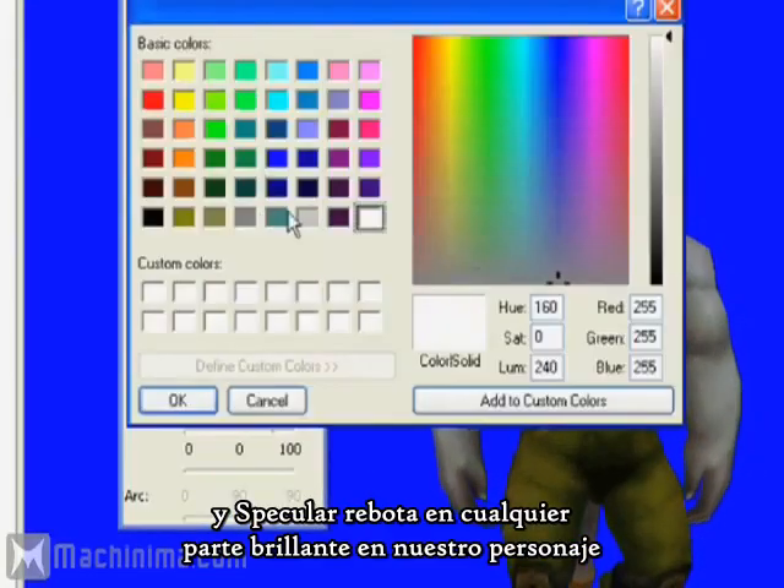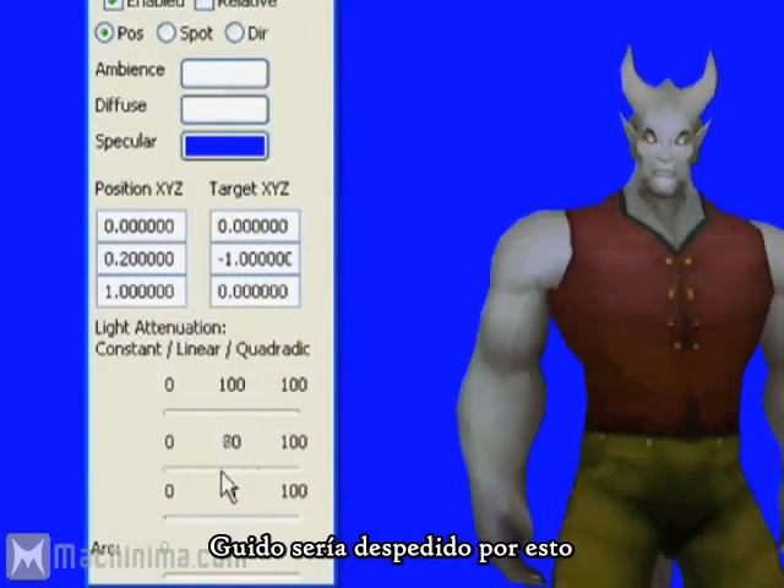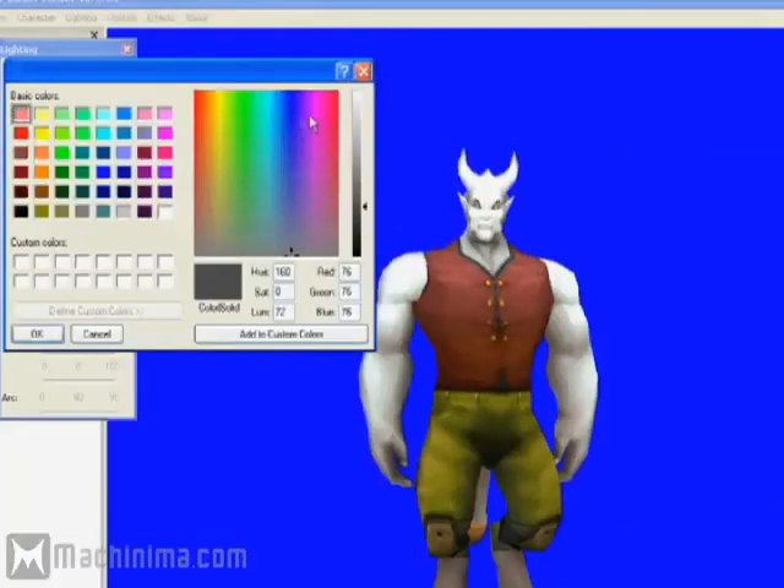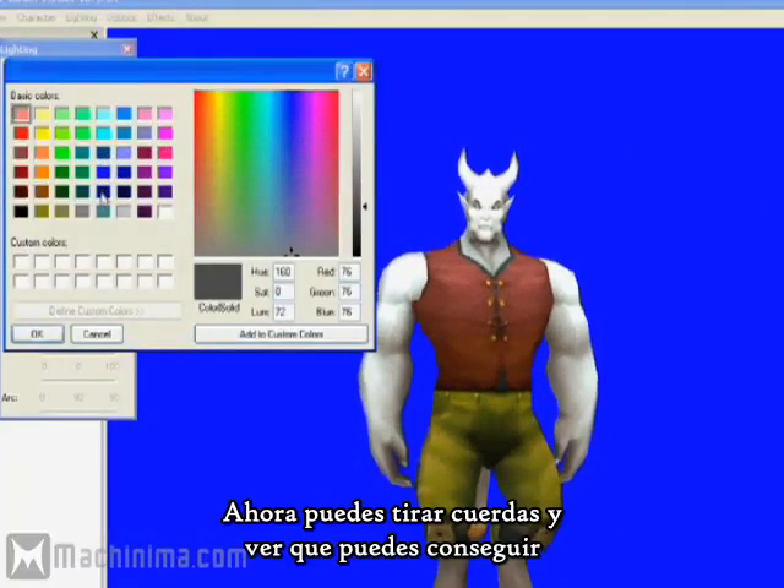And specular light bounces off anything shiny on our character. Guido will be fired for this. What? Because I don't have anything shiny? So now you know — mess around, see what you can get.